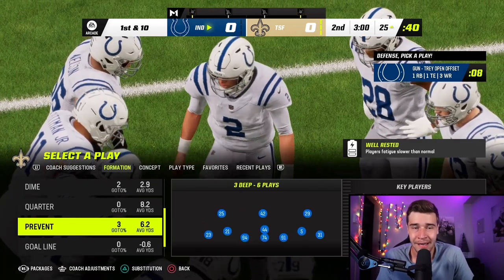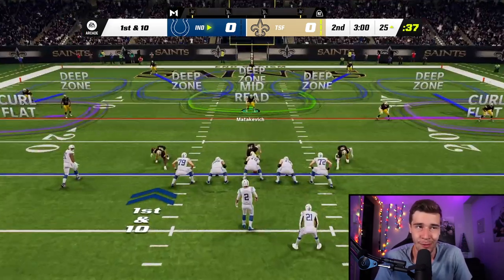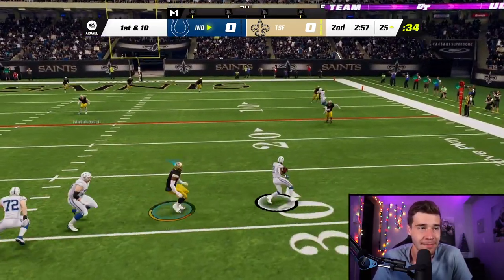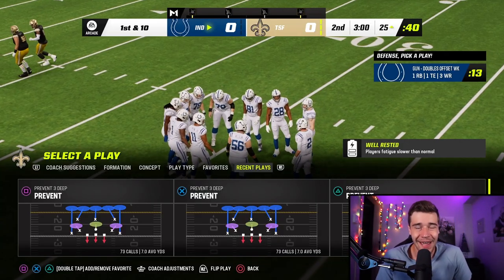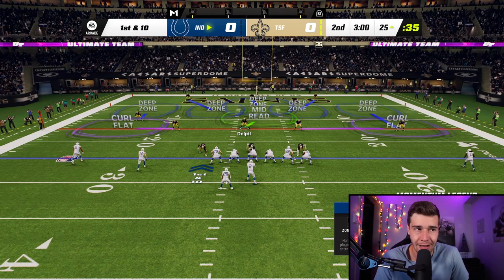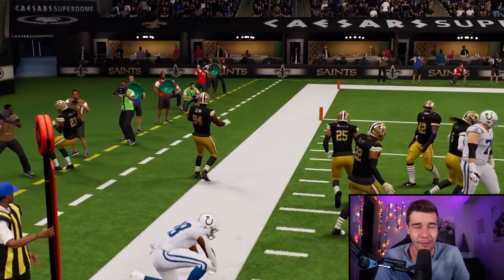The play I'm calling on arcade mode is Prevent. The reason why is that forcing fumbles on these solos is so easy on arcade mode — all you need is a hit stick. I'm going to let the CPU complete a pass, come up, get a hit stick, and end the solo in one play. I'm always shading over top — triangle left stick up and triangle right stick up — to make it even more likely the CPU completes a pass. They throw a screen, we come up, hit stick fumble from Joyner, we recover it and end the solo.